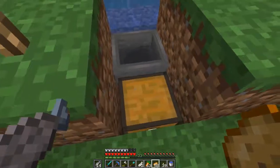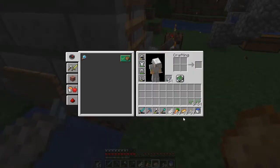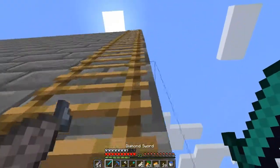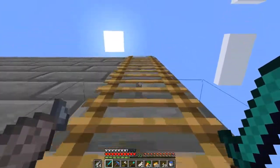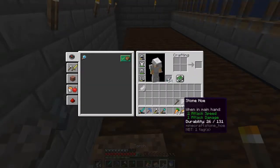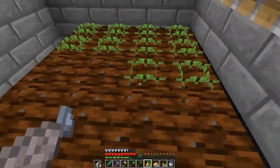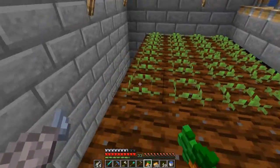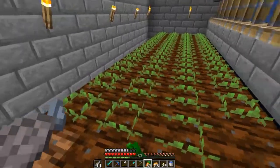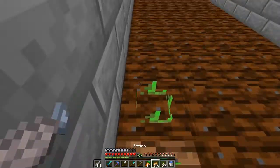It's still going in, so we have tons of stuff. I'm just going to grab the potatoes, the carrots, and of course the seeds because I need to plant everything. I'm going to grab the hoe because when I go down into the farm I usually break the farmland and I need to fix it, so I just hoe that and plant everything. One floor is carrots, one potatoes, and one wheat — there we go.